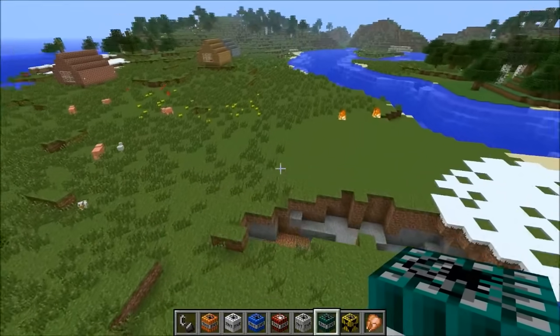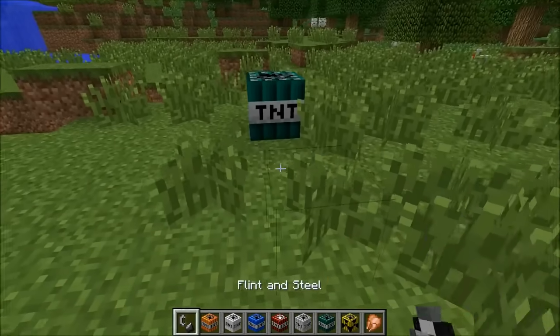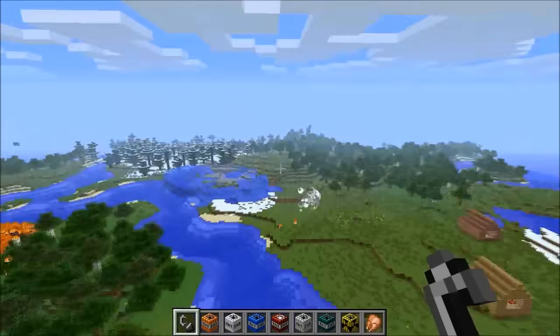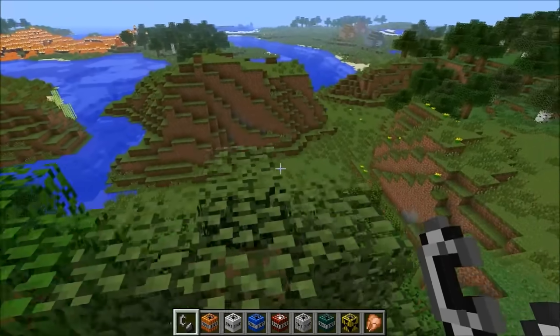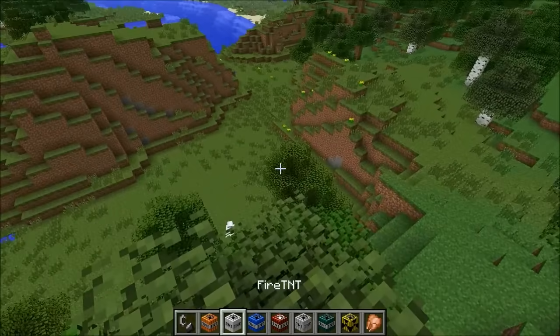We are on to the ender bomb — this one is interesting. It doesn't teleport you, but it knocks you back like a million feet. I'm gonna stand right in front of it — it works in creative mode too. Here we go — whoa, how sick was that! It knocked me really far away. Now I'm falling to my doom — if you were in survival that probably would be a problem.